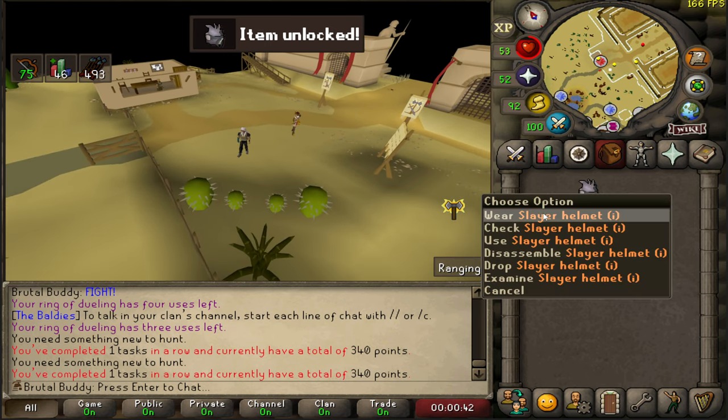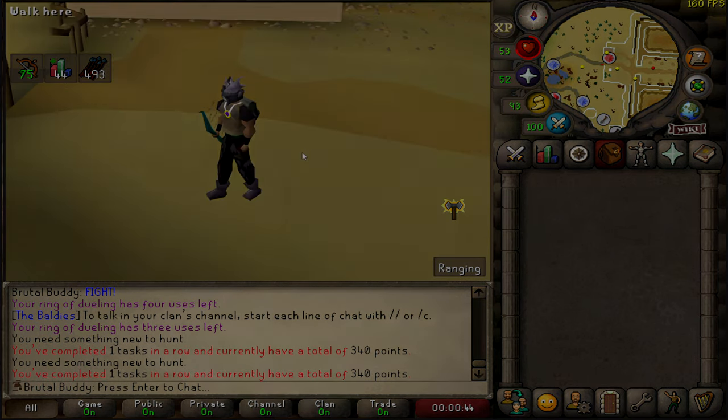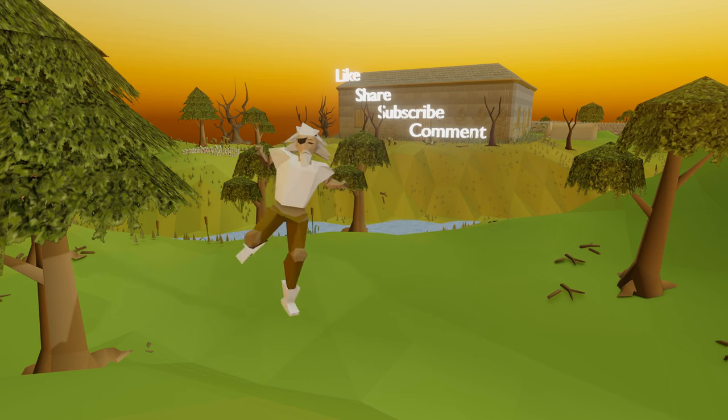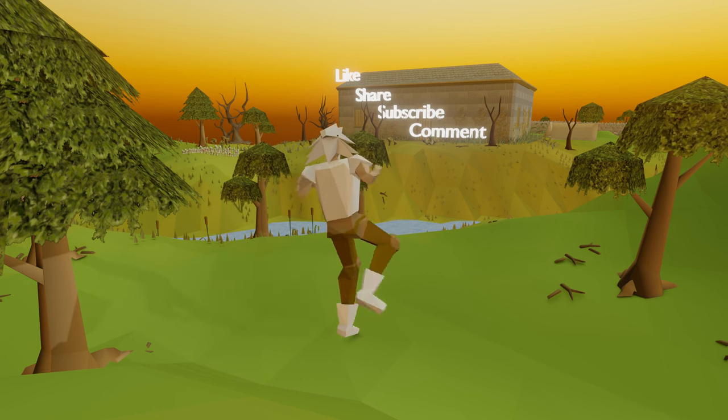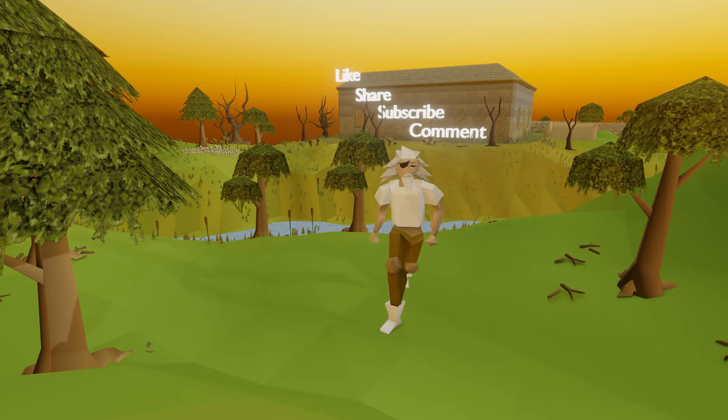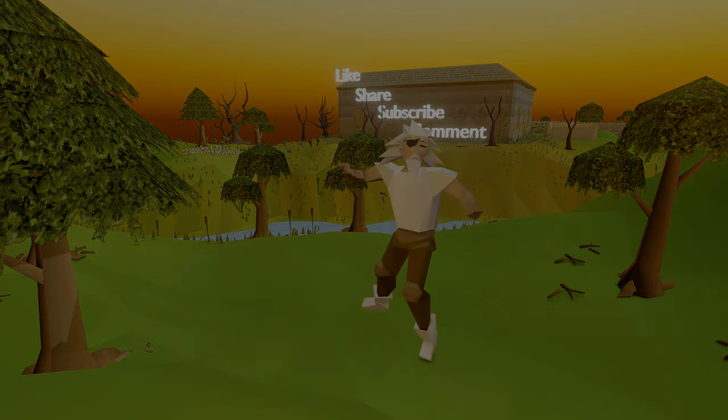The imbued slayer helm looks dope, but the black version where you combine your slayer helm with KBD heads is even cooler. Slayer helm imbued — unlocked! On that note we end today's episode. If you enjoyed what you just saw, don't forget to like the video, share it with your friends and different RuneScape communities, subscribe so you won't miss upcoming videos, and comment down below if you have any tips to improve my videos. Thanks for watching and see you in the next one!